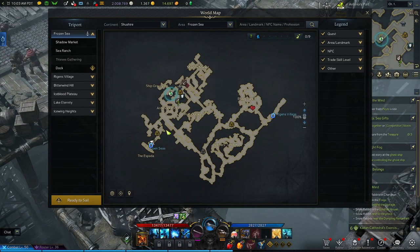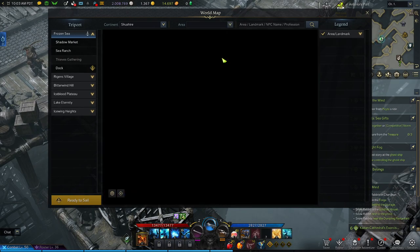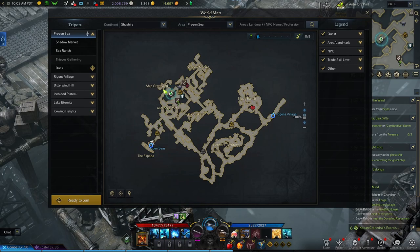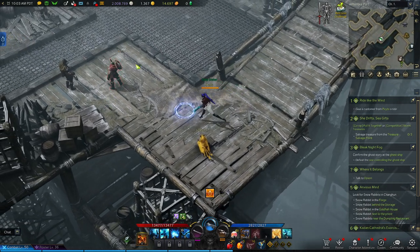They're pretty easy to find. You're gonna come up to the Glacier Region and dock your ship in the Frozen Sea, then walk over to the Ship Graveyard.